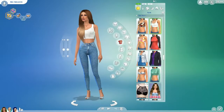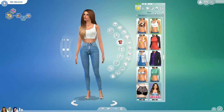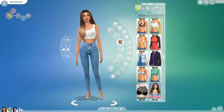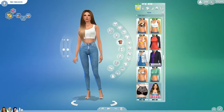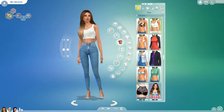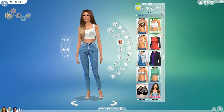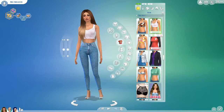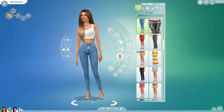Then we have this really cute top. By the way, all descriptions for every single thing I've shown in this video will be linked down below, except for the Sims because I can't do that. It's a really cute top that comes in blue, green, white, and pink — but I like white. And then these really cute high-waist shorts, and the same shoes.